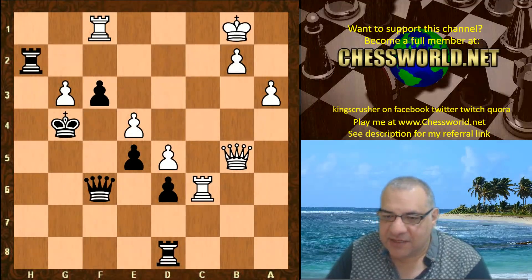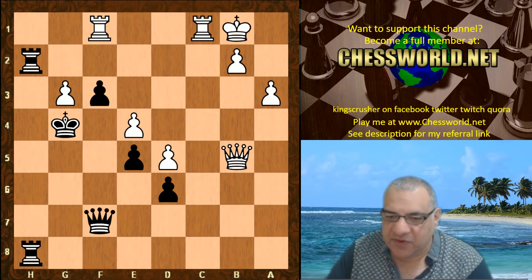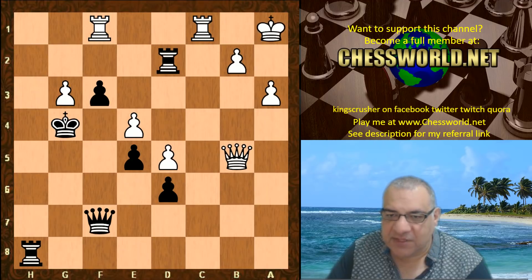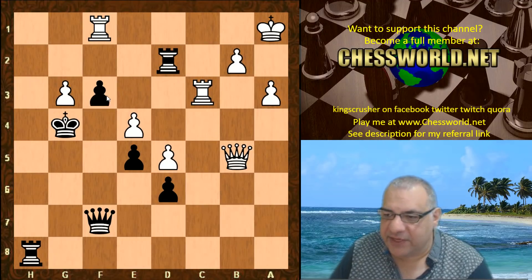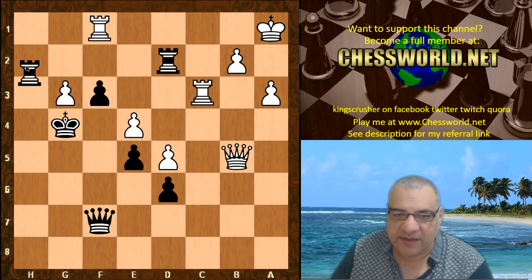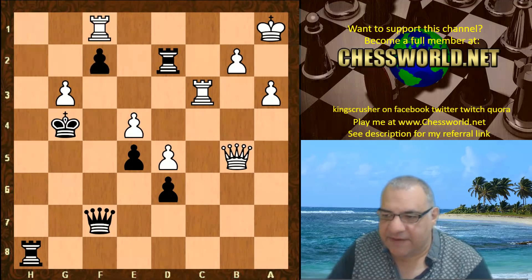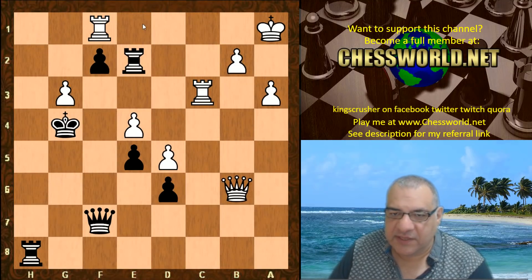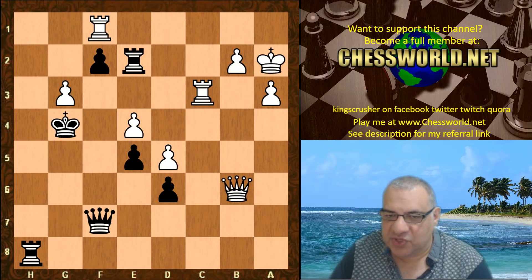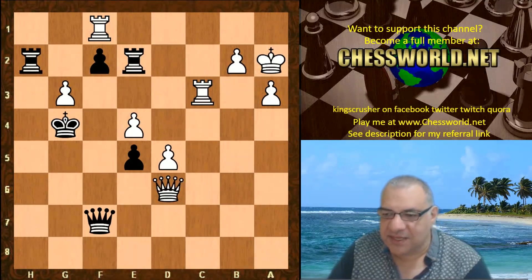But check now — giving the idea that maybe the rooks are doubling at some point. We have Queen f7, King a1, Rook d2, with the potential maybe to double. Rook c3 though — hitting f3 — there's no time to double here because bang Rook f takes f3 is just winning for white. So we have f2, Queen b6, Rook e2 with idea Rook e1. King gets out of the way of any potential check, to be able to take on f2.